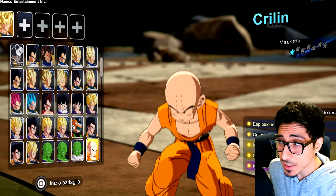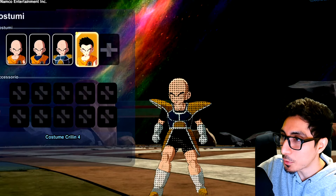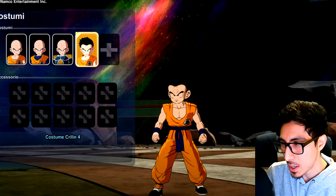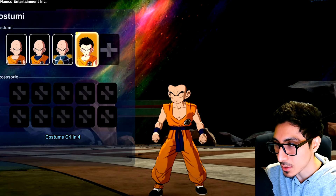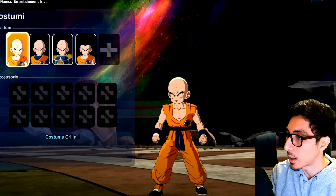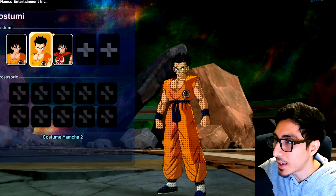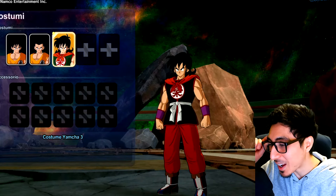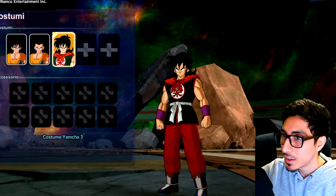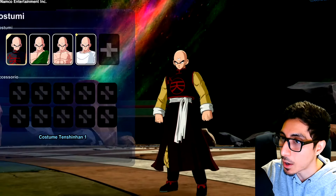Krillin — does he have the Boo saga outfit? He doesn't. You have the Cell saga outfit, the Namek saga outfit, and what I think is the Resurrection F version where he still had hair but wore his Turtle Hermit gi in a shorter style. I'm surprised there's no Boo saga outfit — they've got to add that, it's iconic. Yamcha has his original Dragon Ball design, which is great. So far the only other original Dragon Ball material is Kid Goku or Teen Goku.